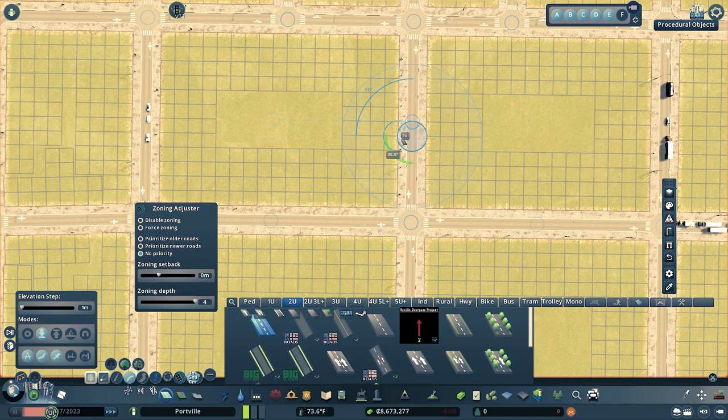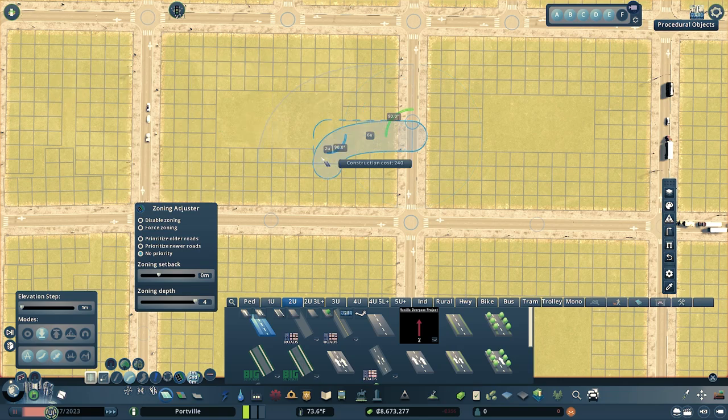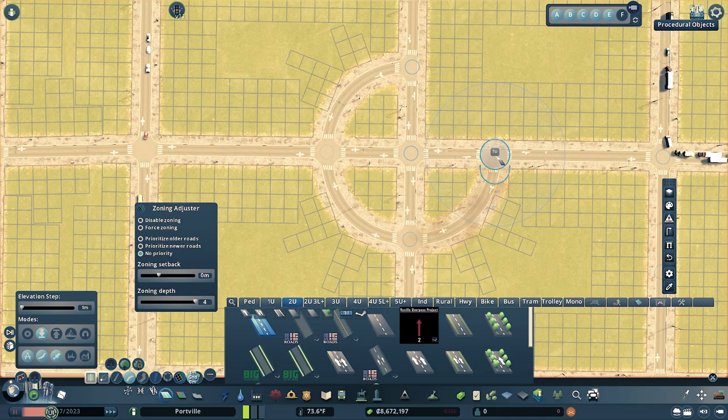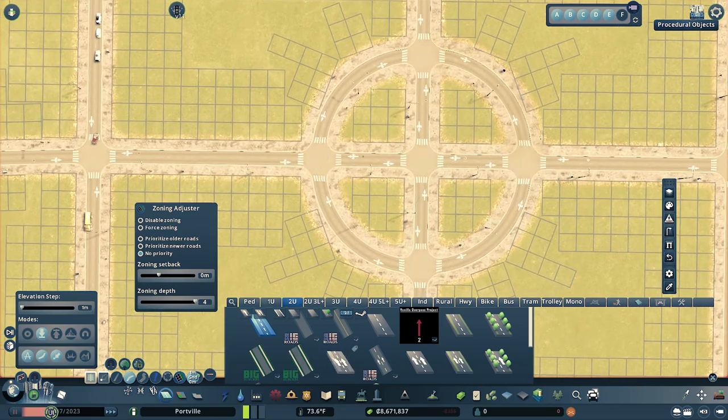Go down to the curve road tool and do the same thing — go out three units. However, when using the curve tool it goes just one unit at a time: one, two, three, four, five, six. Right-click, then go down six units to the road and right-click again. Repeat this process until you get all the way back around and make yourself a perfect circle.